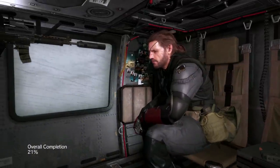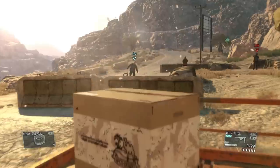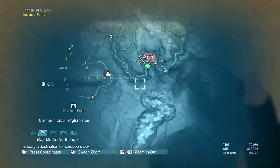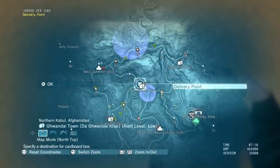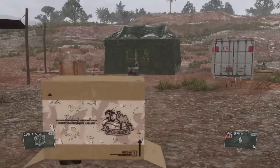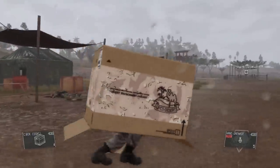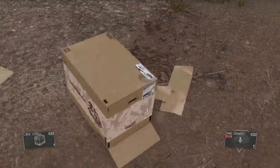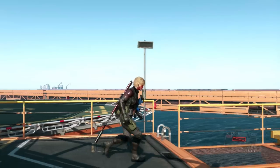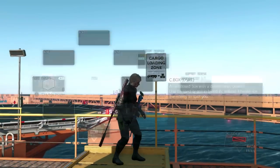You can fast travel between bases by using delivery points. Before you can use DPs, you have to obtain an invoice from it and any DPs that you'd like to be delivered to. Simply hop in a box and sit on the orange platform to select a shippable location. But be careful — rain can destroy your cardboard box. Luckily, the water-resistant cardboard box can be unlocked by collecting all invoices from DPs on either map. Using DPs is also the best solution to get around Mother Base, which is faster than Jeep or Heli.